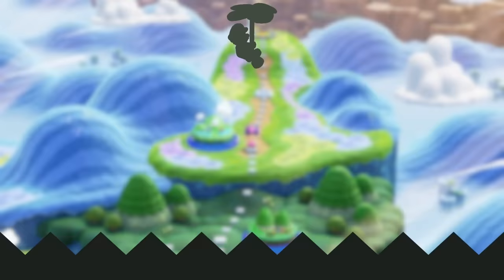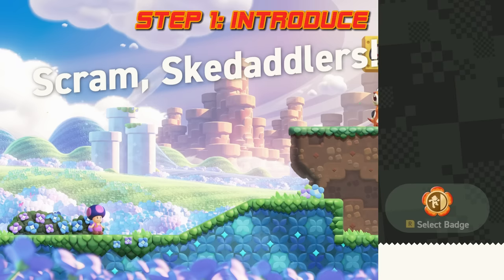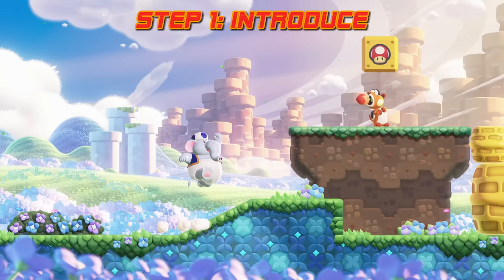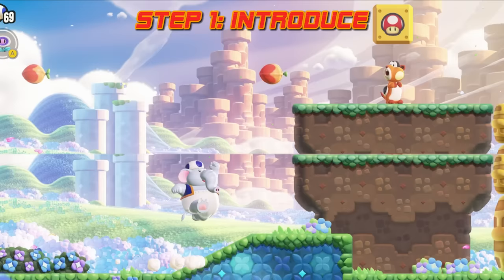It goes something like this. First, the level introduces a new concept in a safe environment that the player can't really fail in. For example, in the level Scram Skedaddlers, you immediately see a skedaddler when the level starts, and it shoots an acorn high above your character. Even if you jump from your starting position, you won't get hit by it. As you approach, you see that the skedaddler runs away. Then either you're too high for it to hit you again, or on the low path, you see that the acorn can destroy yellow barrels — but that barrel also protects you from the acorn. Before you're placed in immediate danger, the structure of the level already taught you how this new enemy works.